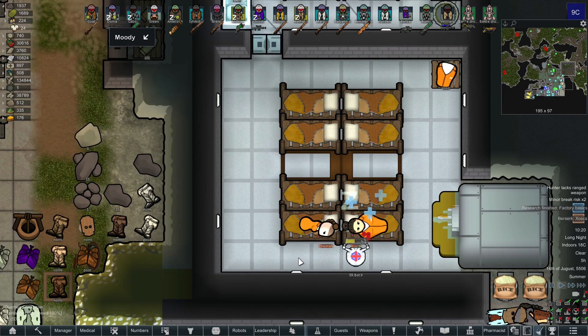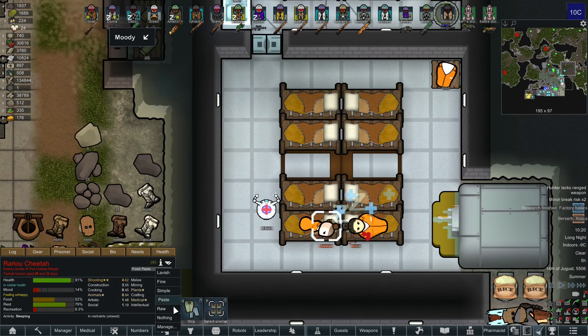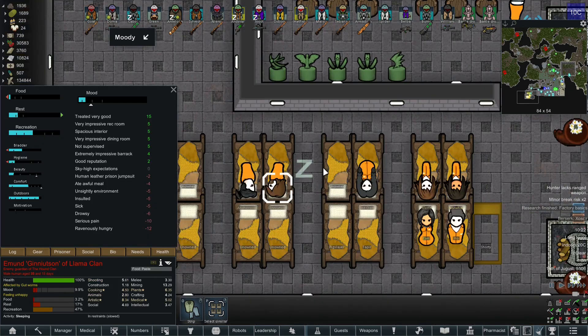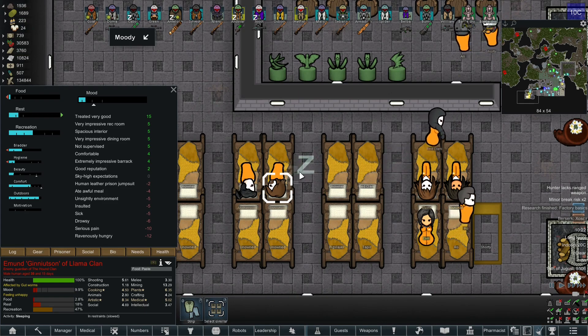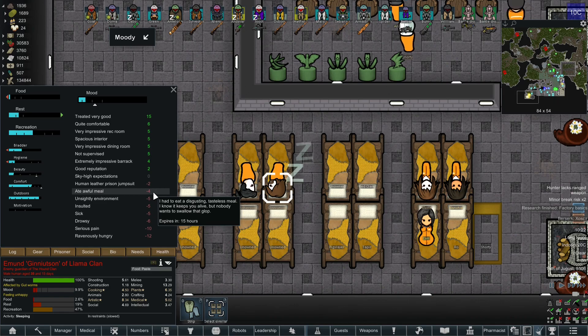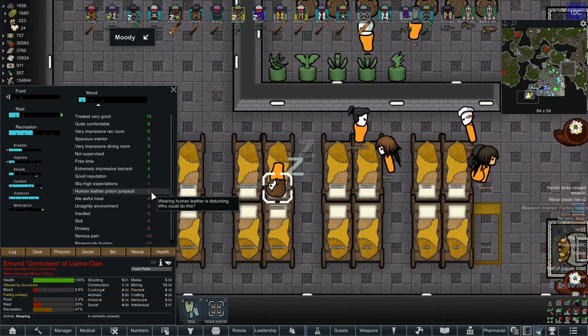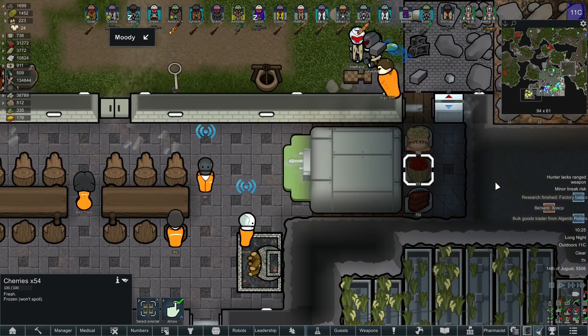From here you will have to set what kind of food your prisoners should eat. As I have a nutrient paste dispenser, as you can see I have selected paste. But you can also select raw if you want — this is especially good if you have a lot of fruits. Your prisoners will get a negative debuff if they eat from the nutrient paste dispenser; this is the 8th awful meal which is a negative 4. But if you place some fruits in the nutrient paste dispenser then they will get a plus 2 bonus.